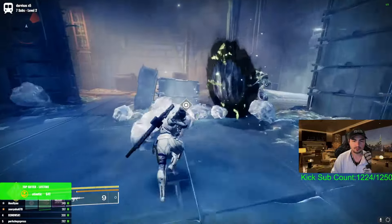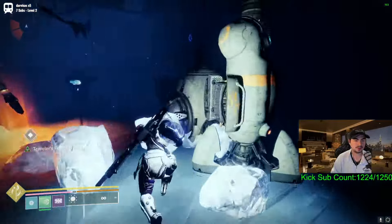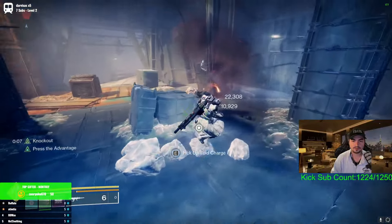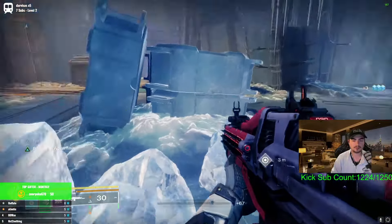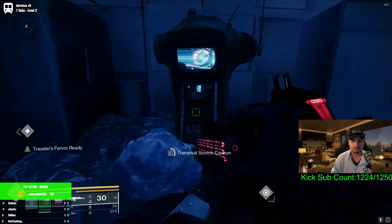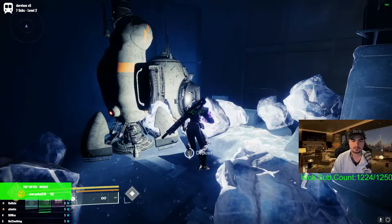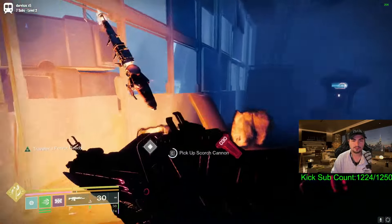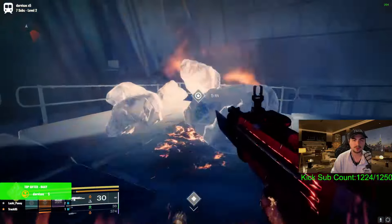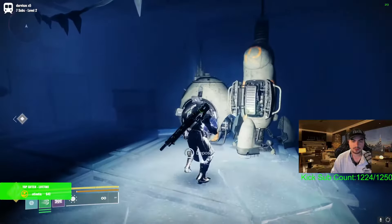For the first one, there's one right there — actually in here we want to shoot these as well. This will drop the first one; I'm just going to do a random order, should work. It charges up. Grab the void one, I'll put this one on the right. That one charges up. We're going to head back right this way, shoot this one, grab it, and deposit it here.